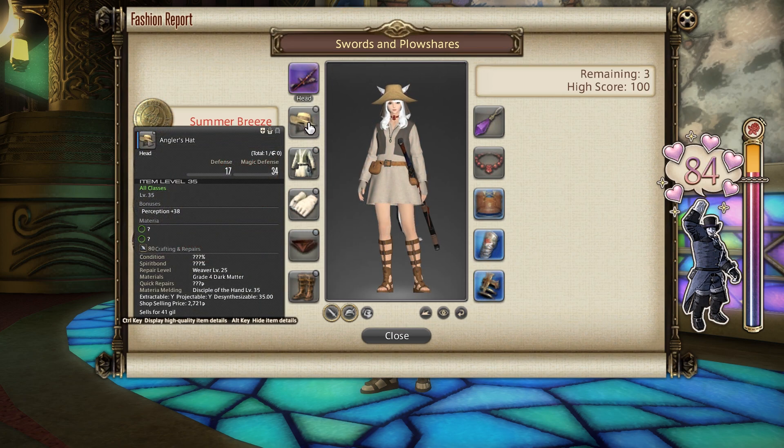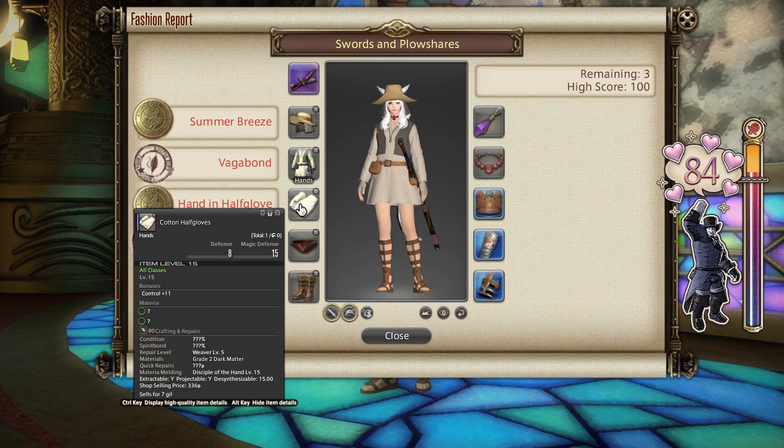For the easiest 80 possible, grab yourself the vendor-purchased Angler's Hat from earlier — equippable by all classes, level 35 and above — and then buy the Cotton Half Gloves again from that low-level city state vendor, usable by every class and job in the game level 15 and above. Just have those two items equipped and then have something in every slot of your character's gear, so full accessories and a full left side of gear will give you an 80 score guaranteed. Very simple, very easy.